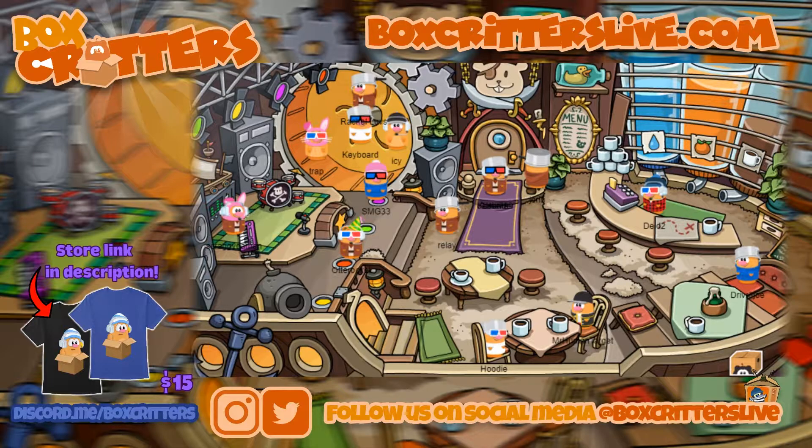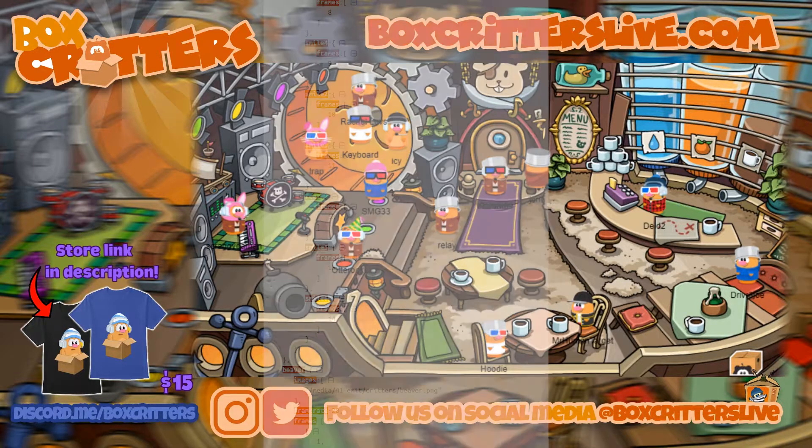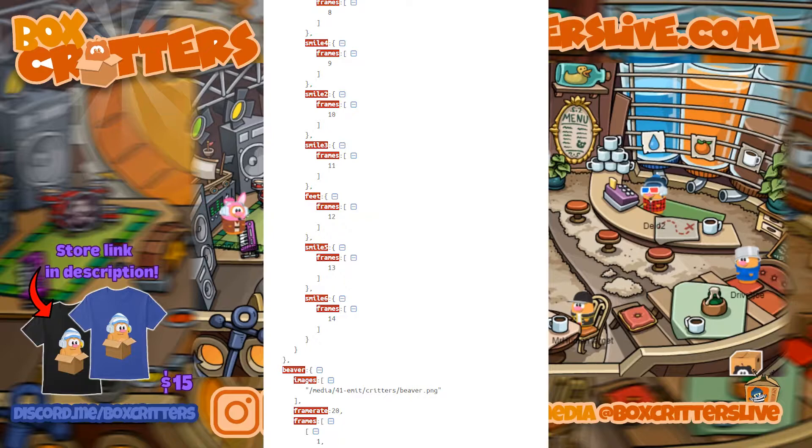The game was just recently updated, and going deep enough in the coding, you can see there are things like smiles and frames. I am not technical, so I can't really explain this too well, but it's basically a system for facial expressions and smiles.